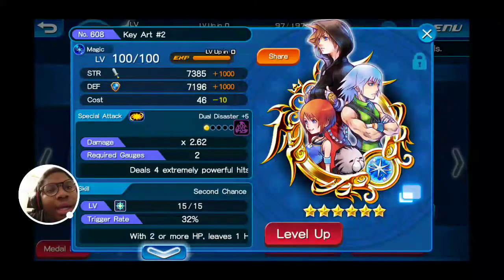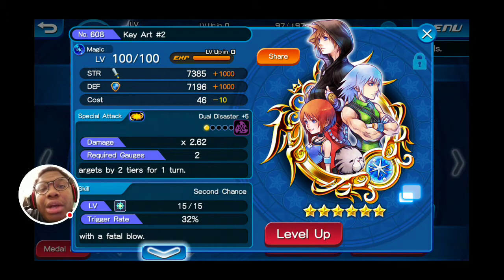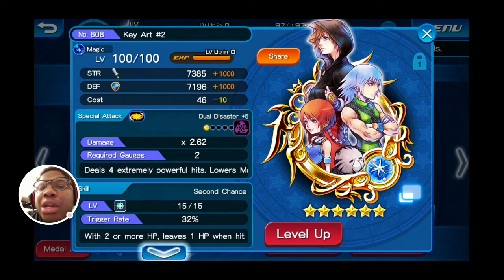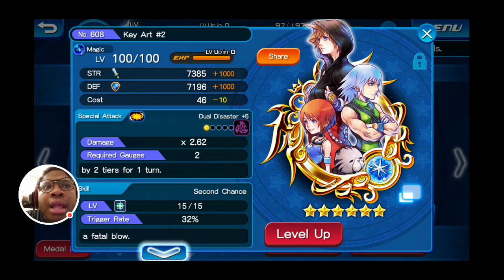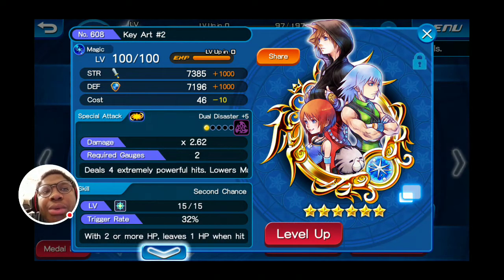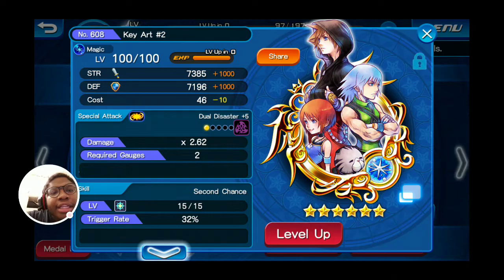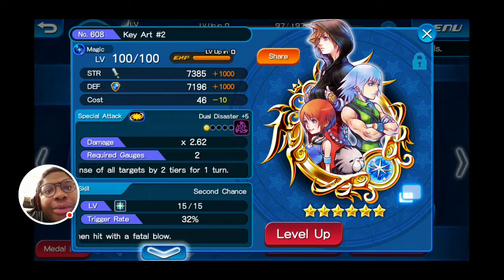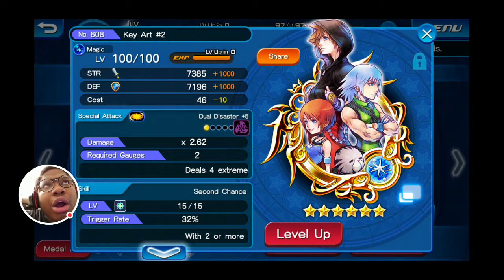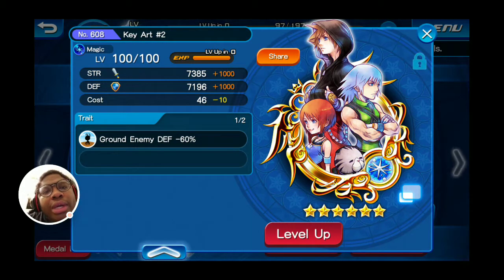From there I used Key Art 2. It doesn't really matter, but if you have any medal that would lower the defense even more of a magic medal, I would recommend it. I use this one because it's two gauges and has 2.62 damage, so it does pretty decent damage and hits in the AoE. I also gave it Second Chance — very useful especially when you're going against Heartless that can one-shot you. It also has a trait to lower their defense by 60%, which is really nice.